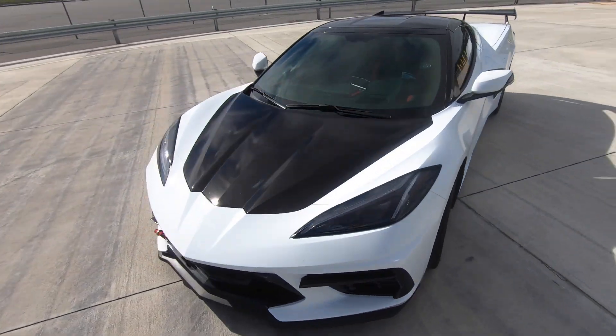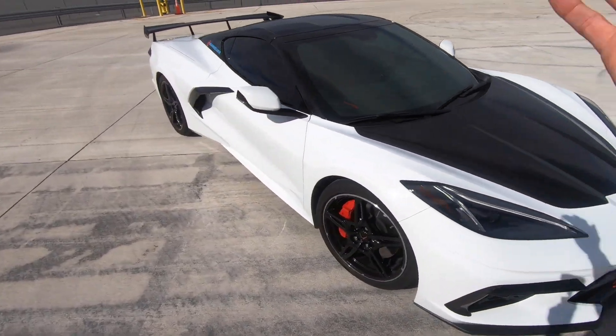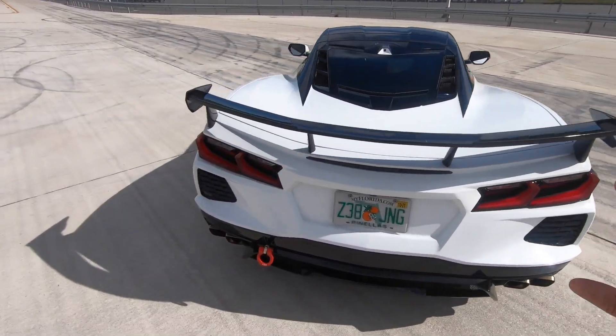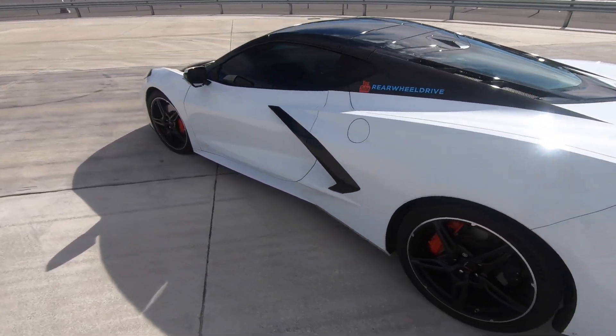So if you guys have been on the channel for a while, you know that whenever I do races in the C8, it's usually at the track, at the drag strip, and we're going from a dig every single time. So I haven't really done a bunch of roll racing with this car, but about two videos ago we took this thing down to Mexico and did a bunch of roll racing with some Hellcats, BMWs, and Supras.